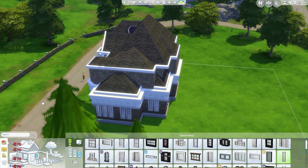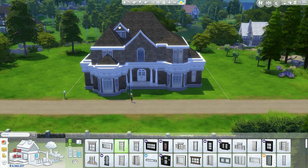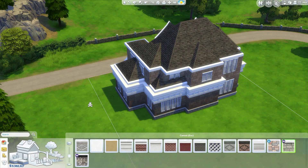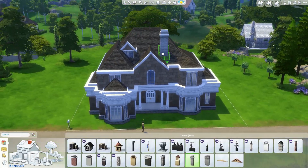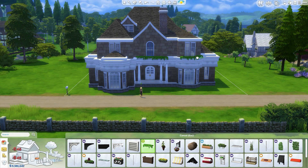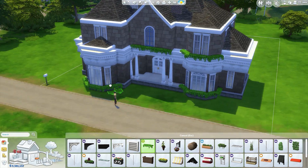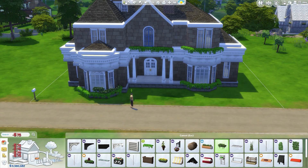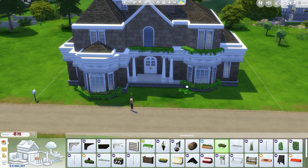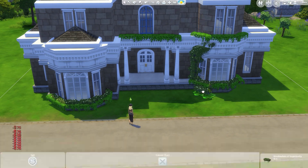I was adding windows around the house — I really adore those long windows. I can use them in almost every single one of my builds because they go with everything, so they made a huge appearance here. This was also the point when I was adding the brand new ivy from the new Romantic Garden stuff pack. I put it in there and I really liked it.